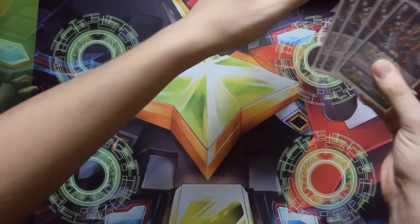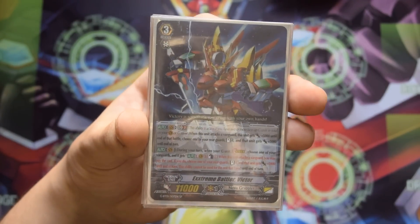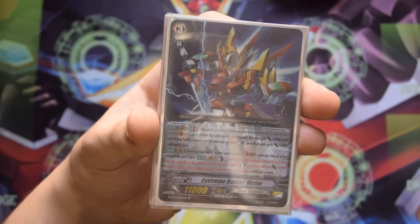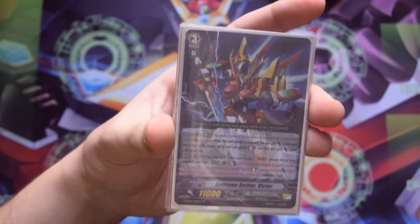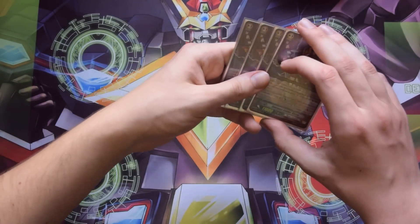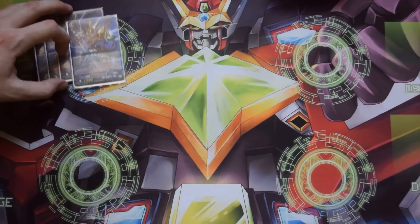First up is Extreme Battler Victor. Victor has two skills: his first is a GB2 — when he attacks he gets plus 5k and you can stand a rearguard and give it plus 5k. His on-stride skill is to count as one when the vanguard attacks, stand a rearguard and give it plus 5k until end of turn. He makes a lot of nice combos with your grade twos and we play him as a four-of because he is the main grade three of the deck.